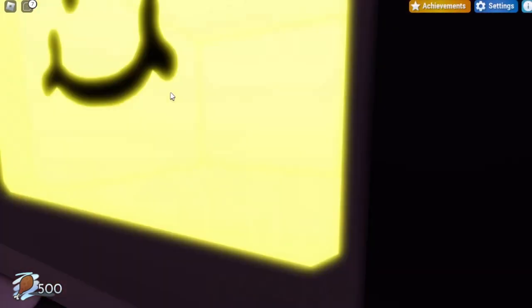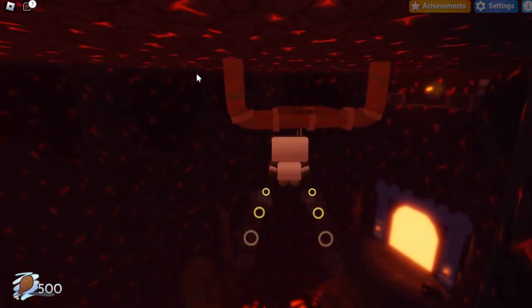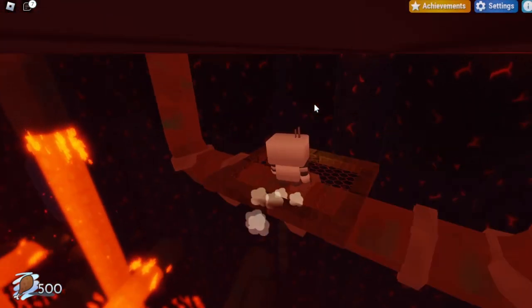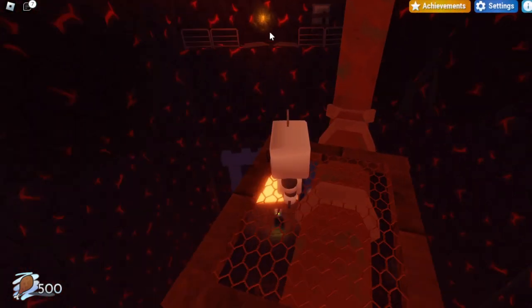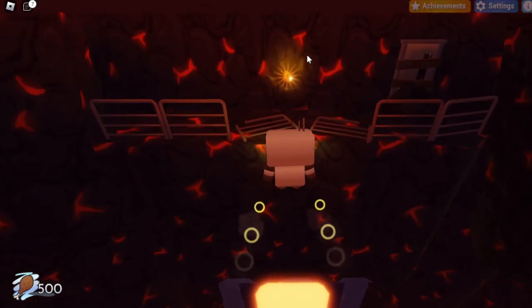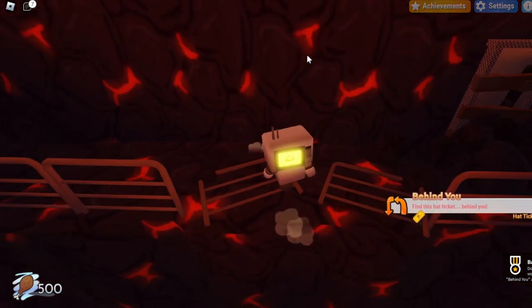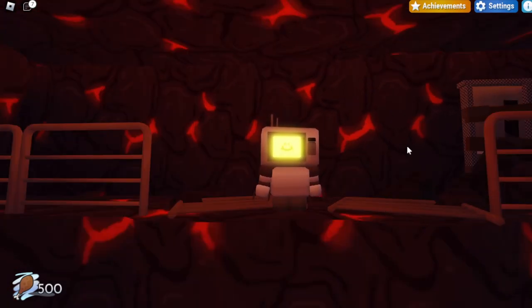Now once you're on top of these pipes, you want to turn to the middle right over here, and there should be this little pipe going down the center. You want to jump up and hover towards the center platform. Once you reach the center platform, if you look behind you towards the start of the area above, there should be the ticket that you need. From here you can just double jump and hover until you reach the ticket, and then once you reach the ticket that should give you the Behind You Badge. Hopefully this helps you guys get the Behind You Badge in Microwave Dinner — I will see you guys next time, bye!